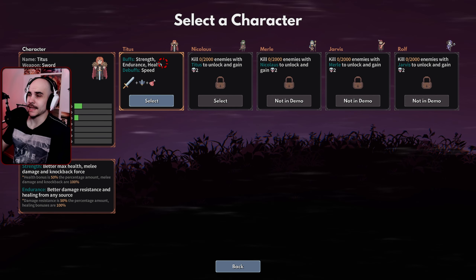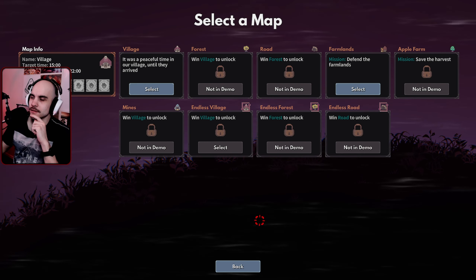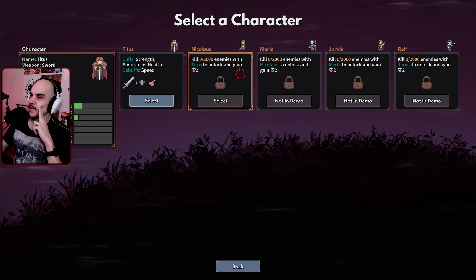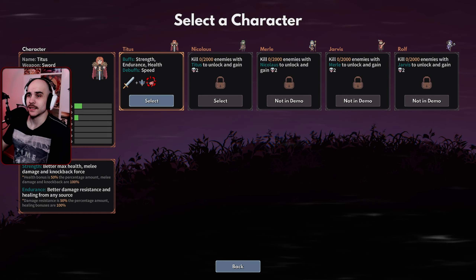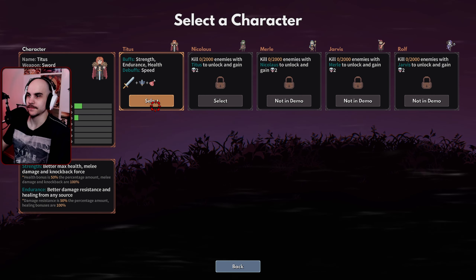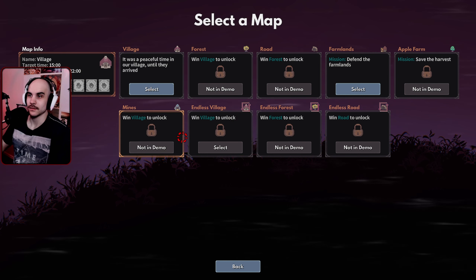So we get to select the character. We have only one character unlocked so far, so we're gonna kill enemies to unlock the other ones. Looks like this guy has strength and endurance, and he's starting with the sword. Let's go.